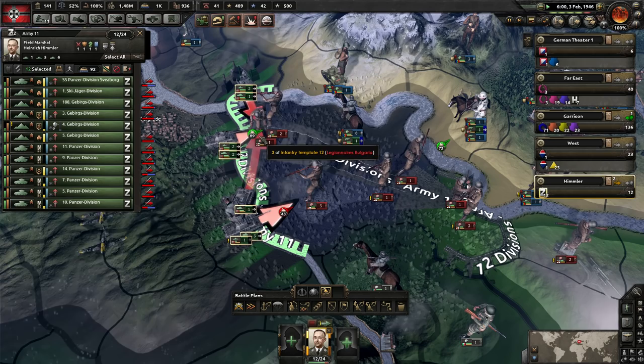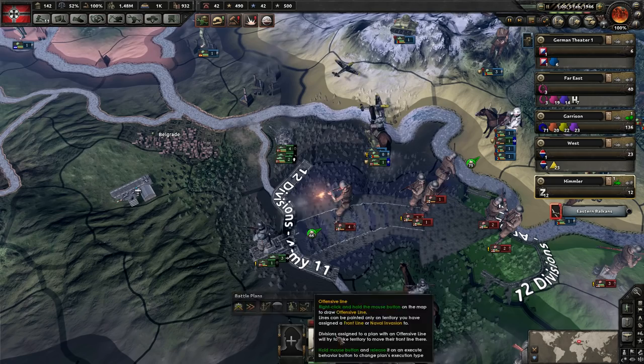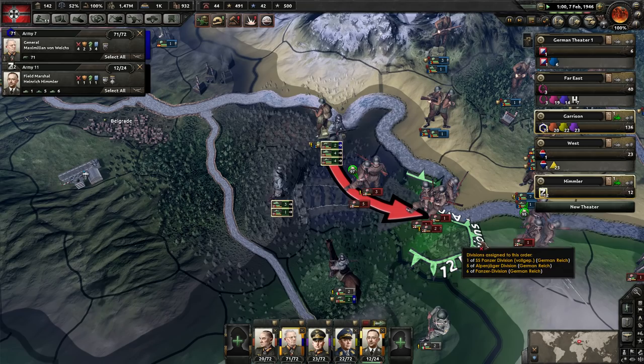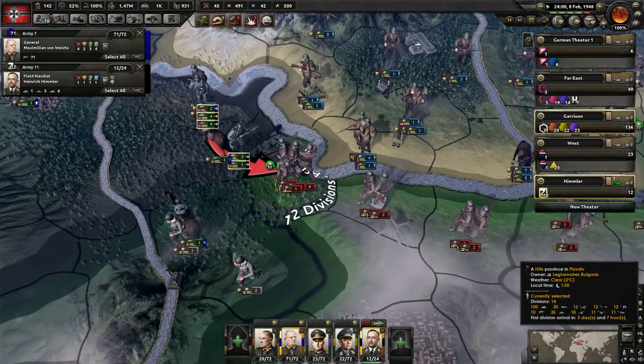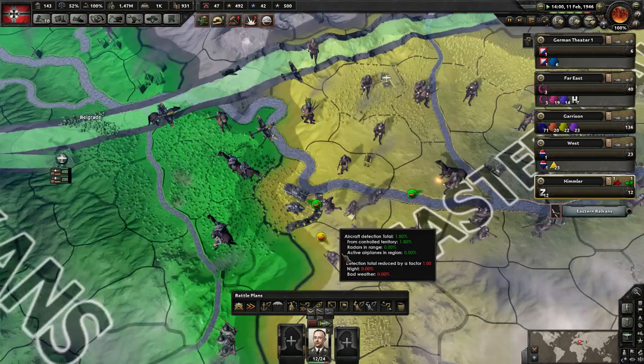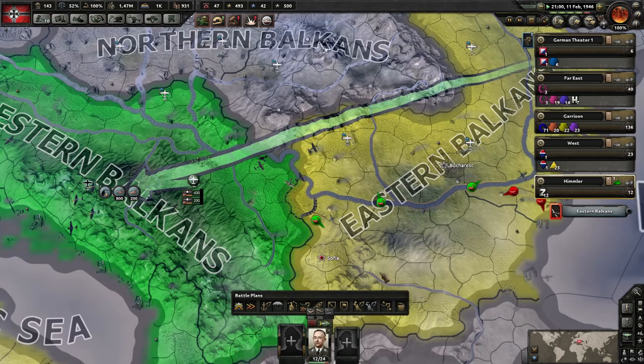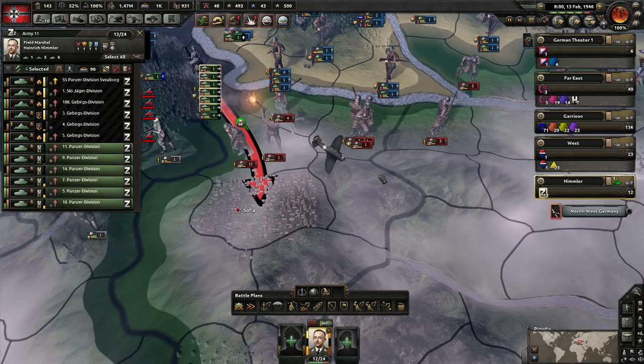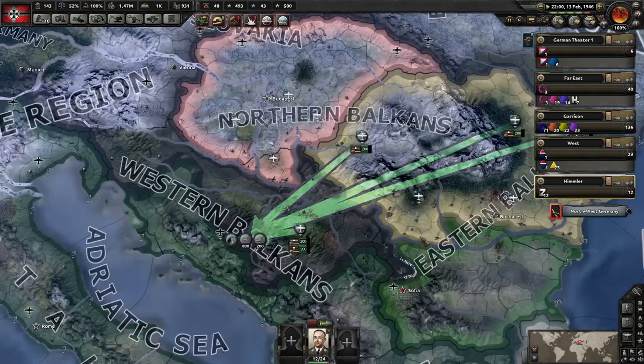I realize when a general is underneath a field marshal, you can't assign divisions to the field marshal. I was hoping that because Himmler's a field marshal I could do that — but no, I can't. We've got air control a little bit. North American B-25 Mitchell — is that like a tactical bomber? That's a very adventurous move, but we'll give it a shot.